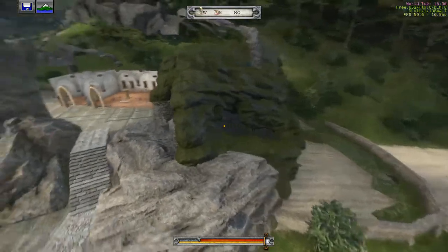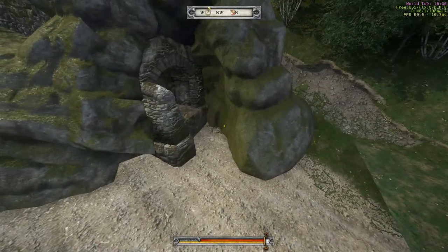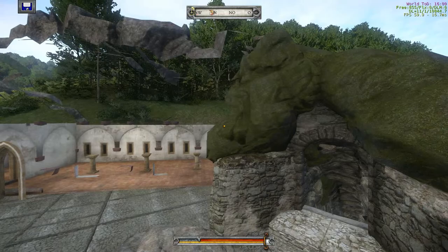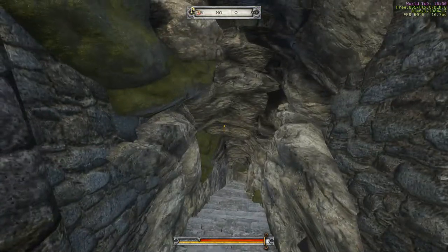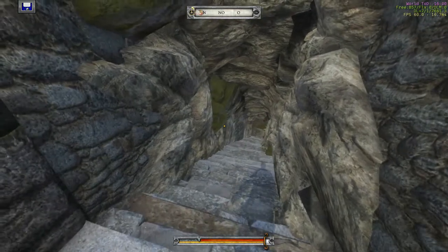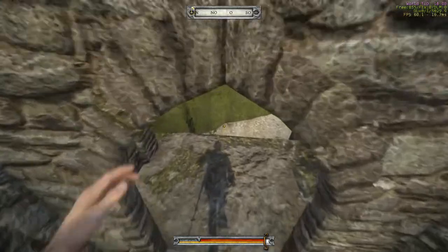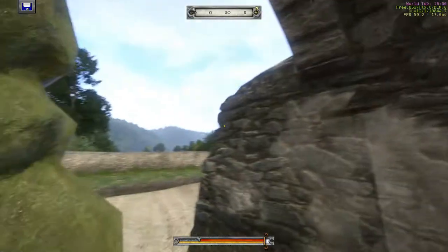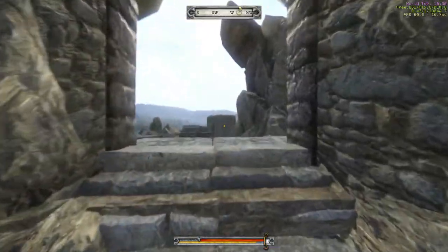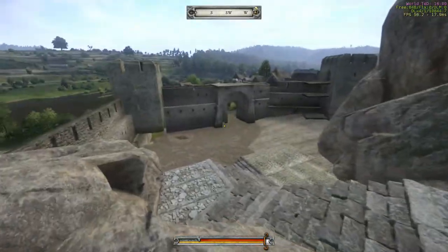A lot of stuff from the game is used here — you might recognize some objects if you've played the game. For example, this is the staircase from Sazava — it's the castle pathway that leads down the hill to the river, but I used it to create a secret pathway up my rock castle.